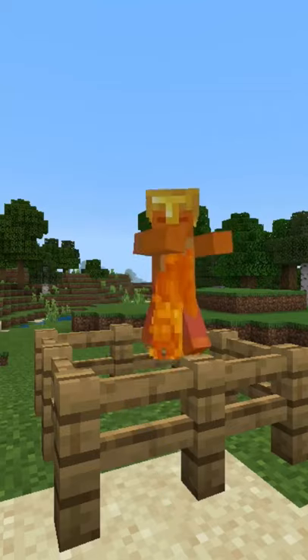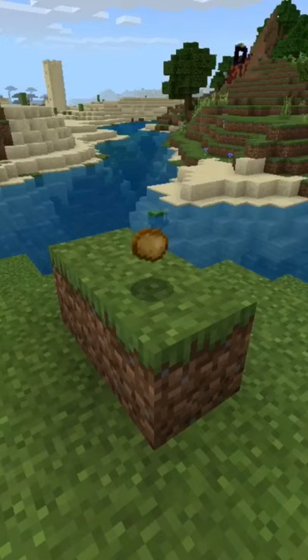If you kill a husk zombie or zombie villager with a fire aspect sword and it drops a potato, that potato will be baked.